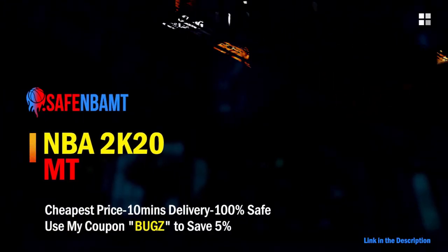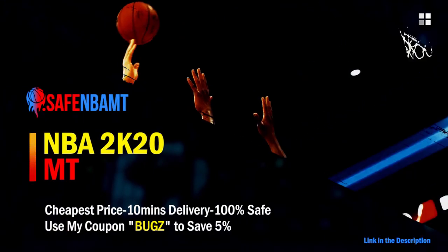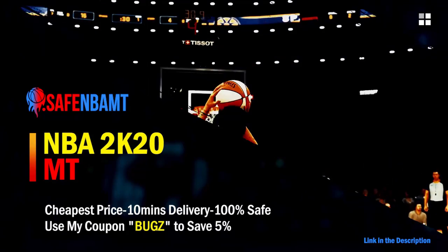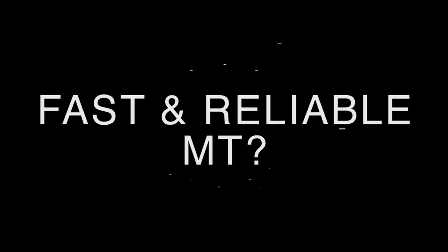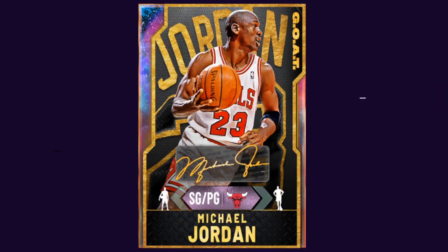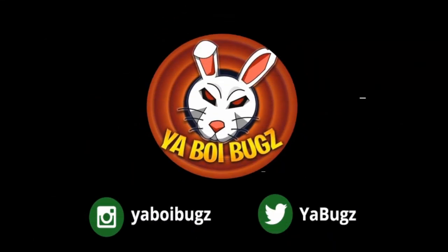If you want cheap, fast, and reliable NBA 2K20 MyTeam coins, head over to nbasafe.com and use code 'bugs' for five percent off at checkout. If you want some cheap MT, hit me up on Instagram and Twitter for the fastest and most reliable purchase on the internet right now.